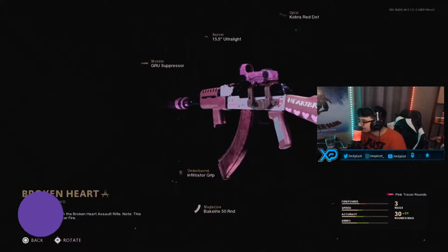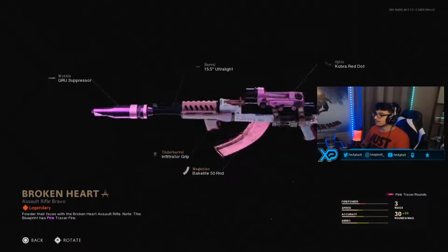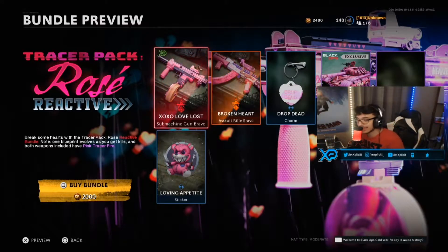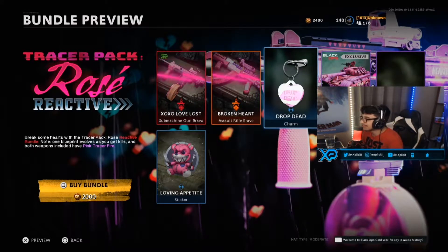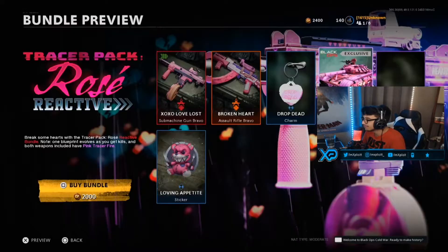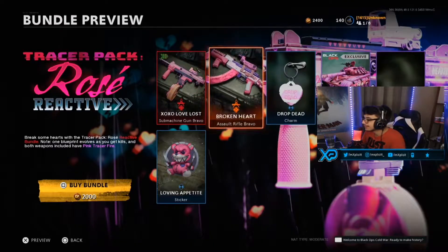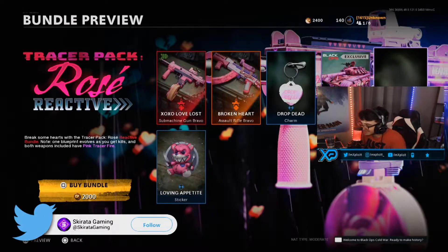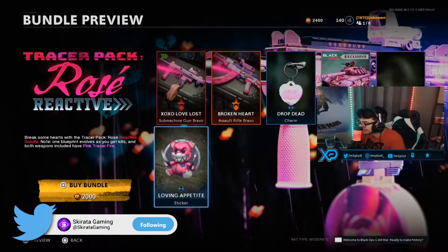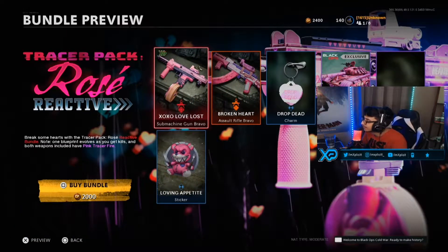Heartbreaker as well right there, looks pretty nice. Obviously the Milano is better though, because it's reactive. We also got a Drop Dead Charm, we got this Heartbreaker vehicle skin — pretty awesome with an anime girl. We got a Lovely Valentine emblem and a Loving Appetite sticker. That teddy bear looks a little bit mad, a little bit heated.